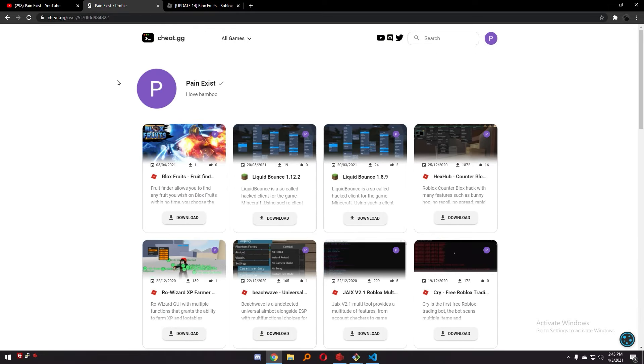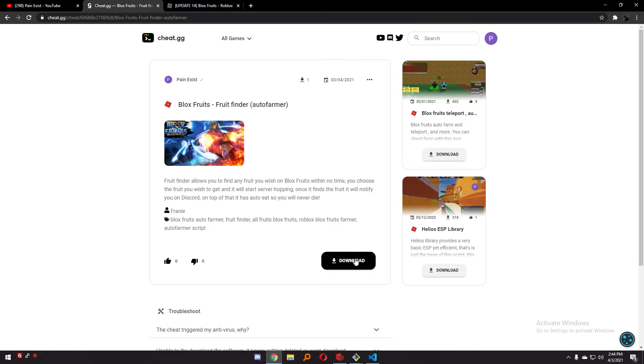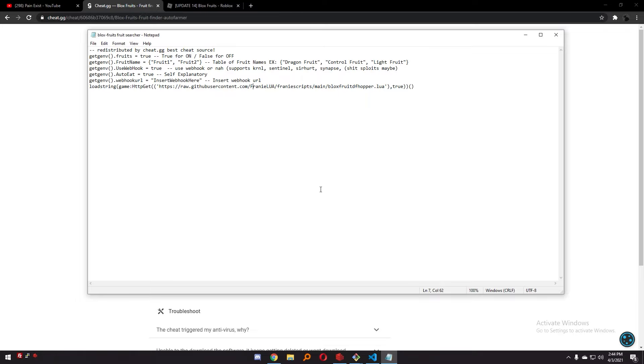We are looking for Blox Fruit finder — all you have to do is look on the website for it or just search 'fruit finder.' Once you've located Blox Fruit finder, go ahead and download this file. Once you've fully downloaded it, just open up the file and you will have to do a few things in here.